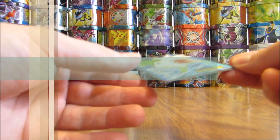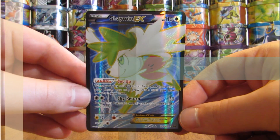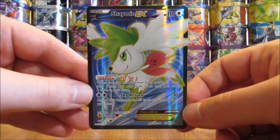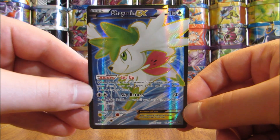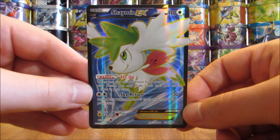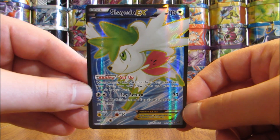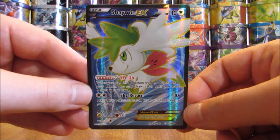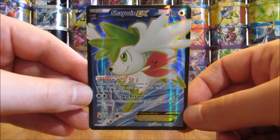My 4th favorite EX full art card is easily the most valuable EX full art card out there — worth $55. That's Shaymin EX full art from Roaring Skies. I have 5 of these in my collection and it is really good in the TCG. The price dropped a little — it was worth $70 to $80 at one time, but the Pokemon Company International decided to print more Roaring Skies, which diminished the price. I wanted to include it because it's one of the more popular and better EX cards in the TCG today.